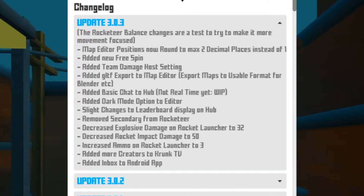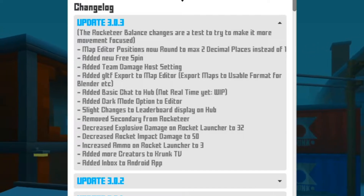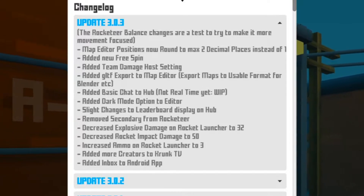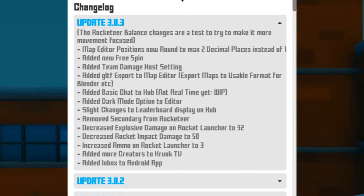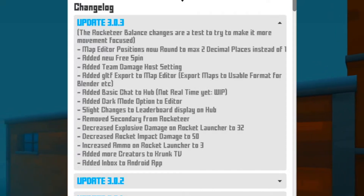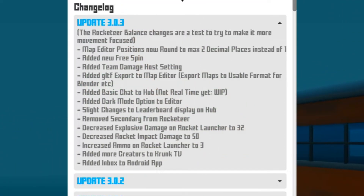This is where stuff gets weird. They removed the secondary from the rocketeer, decreased explosion damage on the rocket launcher two, and decreased rocket impact damage to 50 — keep in mind it used to be 75. They also increased the ammo on rocket launcher two to three.